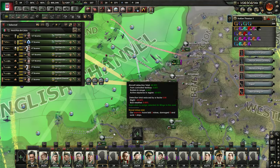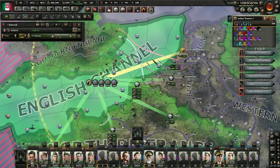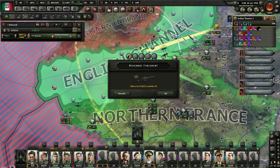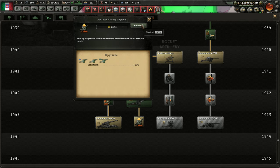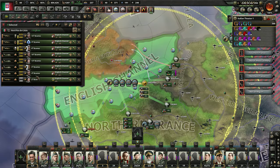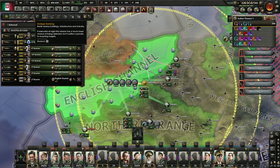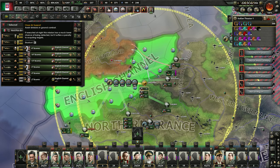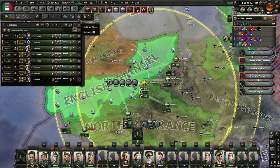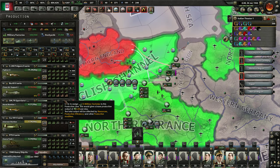We're able to move back and forth like no problem. We'll just pummel this right here. I probably need the CAS on their side of the channel just bombing the heck out of them, doing like close air support assist ground. There's no ground combat though, so I guess we'll just keep them in the channel for now. I thought I was producing tactical bombers.